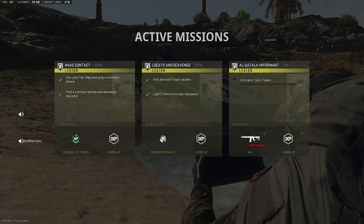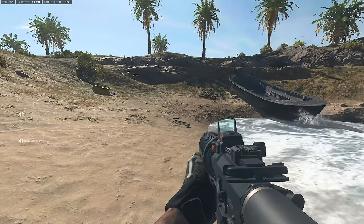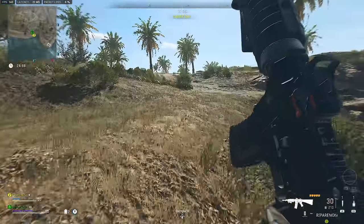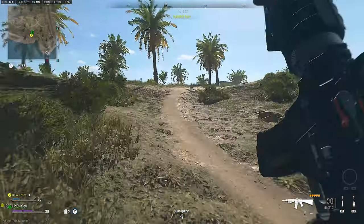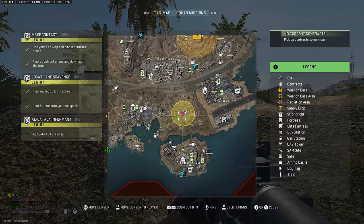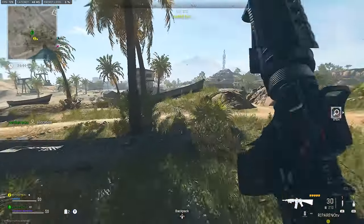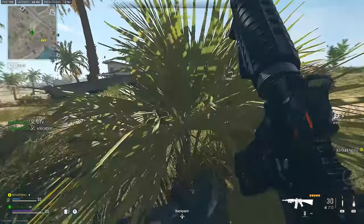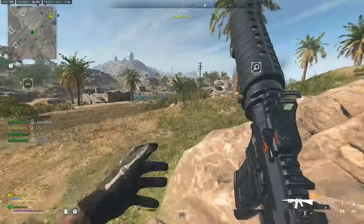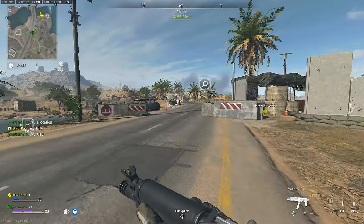First we're going to look at the legit way to unlock the M13B — kind of how it was intended in Modern Warfare 2's DMZ mode. You can drop in solo, drop in with friends, or even do it with random queues. I would recommend not doing it with randoms just because they could also pick up the M13B, and there's only one that drops. Whoever exfils with it is the one who gets it unlocked permanently. Open up your map and look for the radiation icon on the mini map — that's where the Chemist is going to be. The Chemist AI is the one who drops the M13B, so you want to kill the Chemist, get the M13B from him, and then exfil with it.